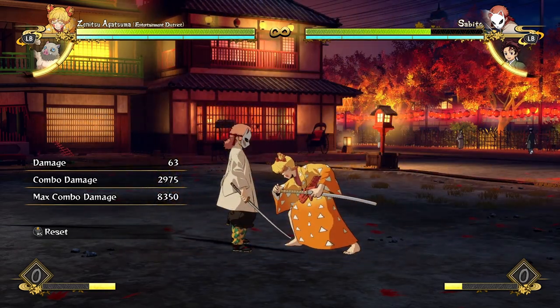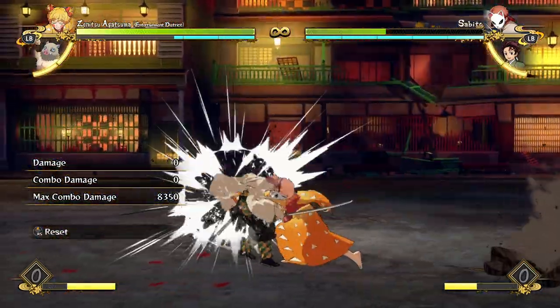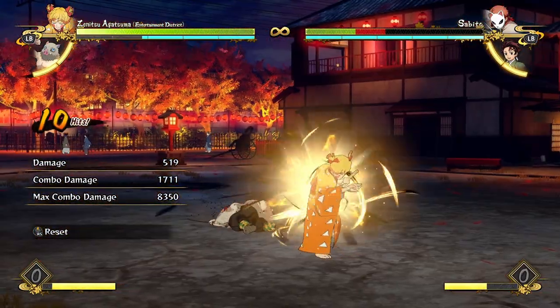You don't want to spend too much meter so that you have enough meter afterwards to go for this stuff, because everything he does basically costs two bars or three bars. So you want to make sure you have stuff left over after you do a combo — don't spend too much.